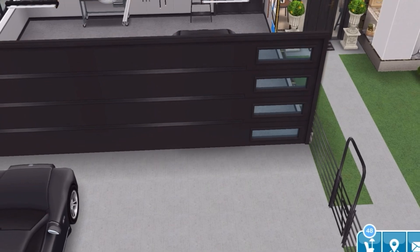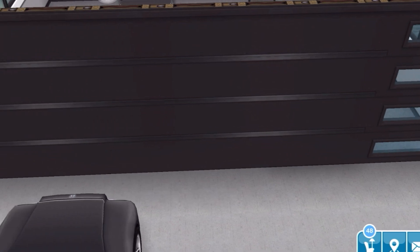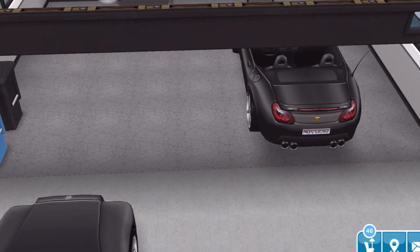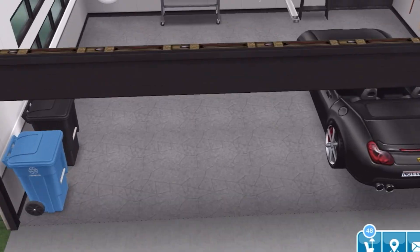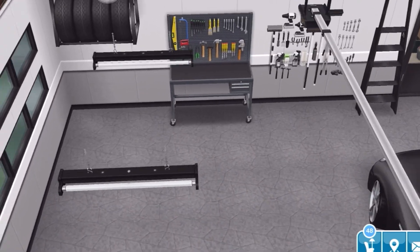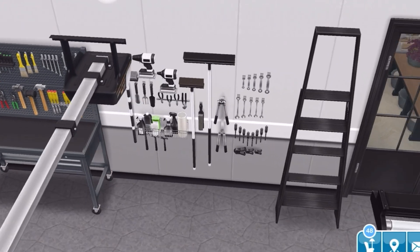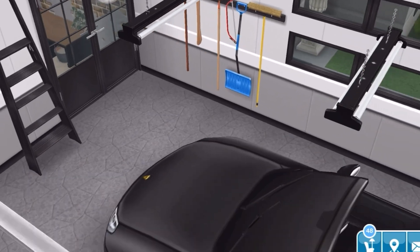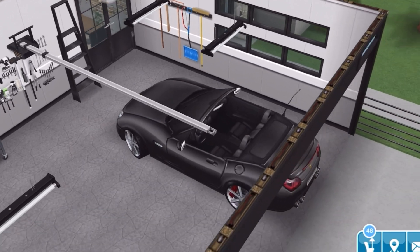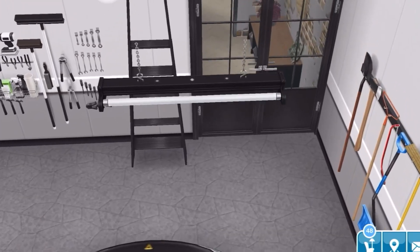It is a two-car garage — two cars can fit — but at the moment I have one inside and one outside in the driveway. When you first come in, I have the trash cans, some tires on the wall, a workstation, more tools on the wall, a ladder, and the shoveling stuff for snow. That's the mom's car, and the one in the driveway is the dad's car.